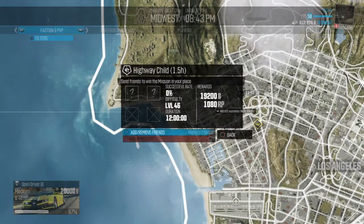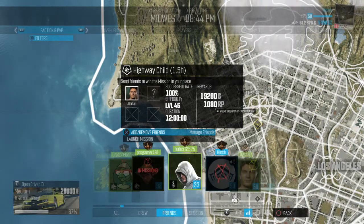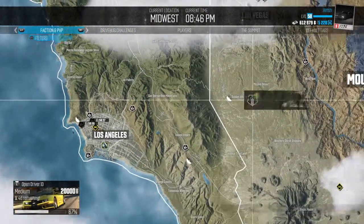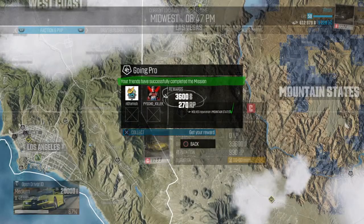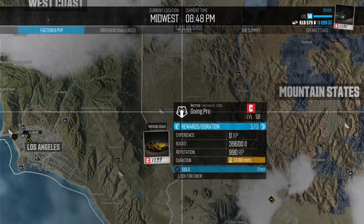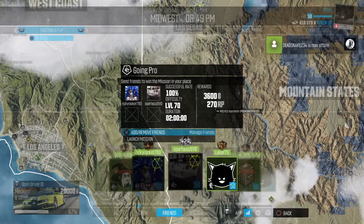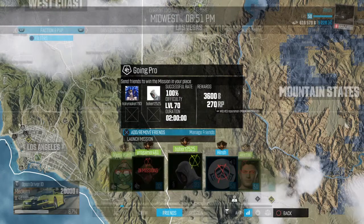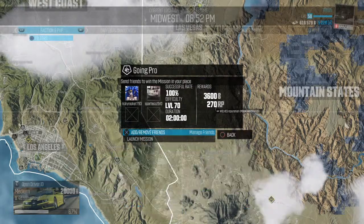Easy 100k — even without the 20% bonus. This one's level 50, so I can just send one or two friends; it doesn't really matter — the odds don't change and the time it takes doesn't change. I've looked all around this map for the highest-paying missions to send my friends on. This one's level 70, so I need to send two level 50s to get 100% success, or send a 50 and a 30 — whatever makes it above 70. But I like having no worries.